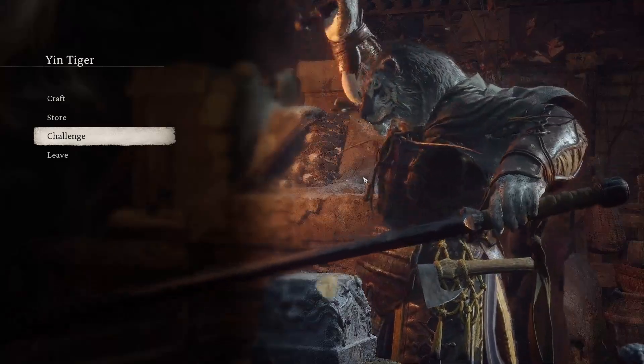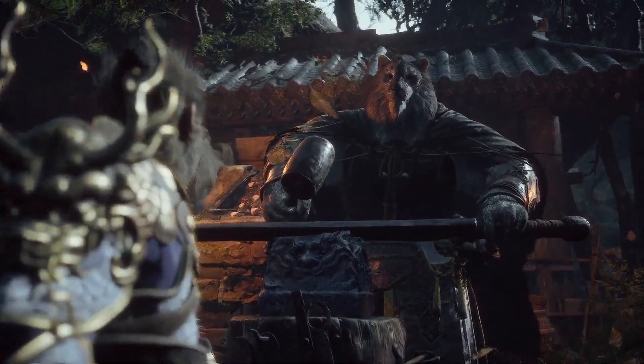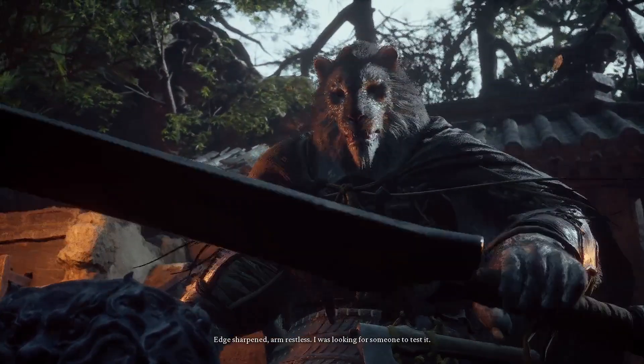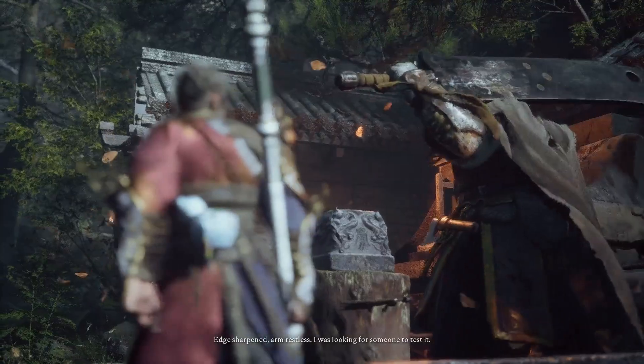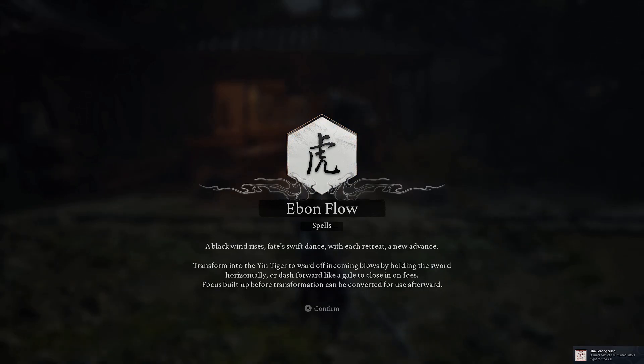This will quite literally allow you to unlock and basically fight a secret boss in this area. So not only is this a really fun fight — he hits super hard and uses really cool abilities, which I won't spoil here for you — but just know that when you do defeat him, you get a brand new transformation. This transformation is called Ebb and Flow, which allows you to actually turn into the Yin Tiger.